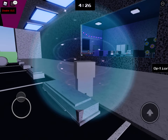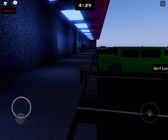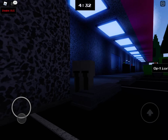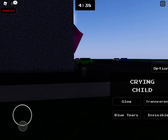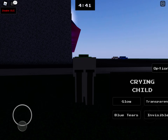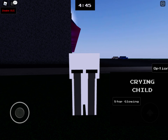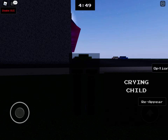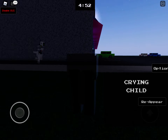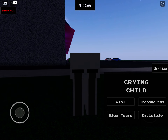Whoa, that's loud! Here is the Crying Child — he's a ghost. Here's the glow option: it's a glowing Crying Child. Then there's transparent, and he's kind of halfway invisible.